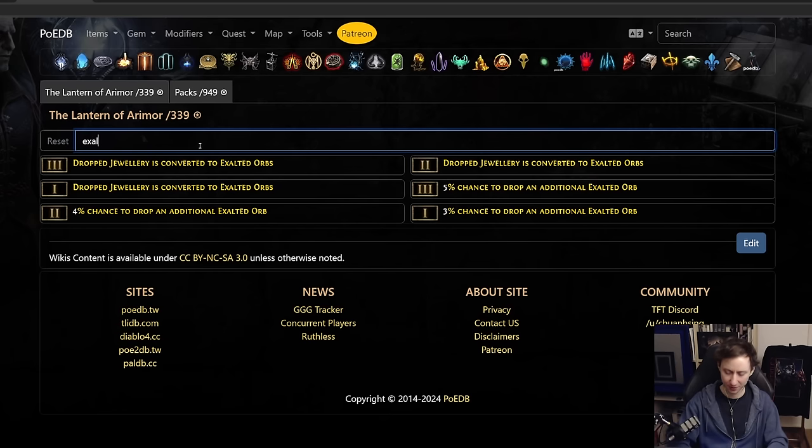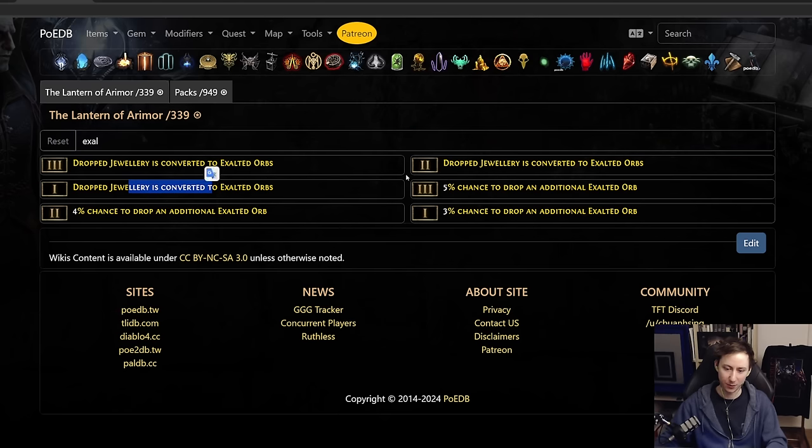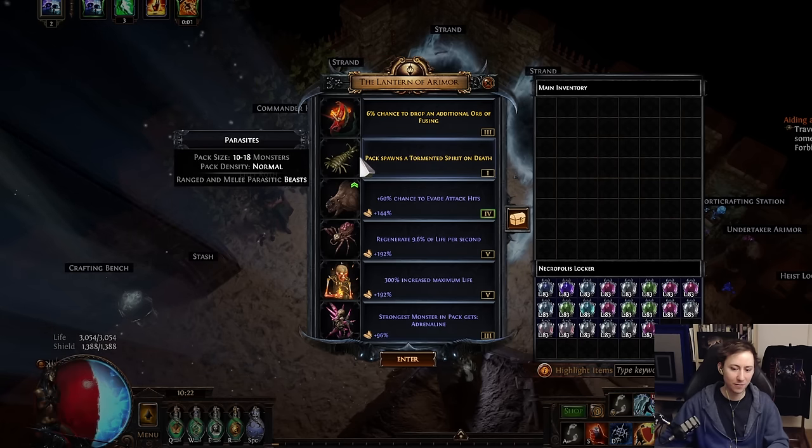Another really good one of course is exalted orbs. Exalted orbs, similarly to divine orbs, has both the jewelry conversion as well as the pack monster conversion. Again, for the jewelry conversion you want to be looking for the Anarchy ember, but for the pack size one you want to be looking for both Rats as well as Frogs.